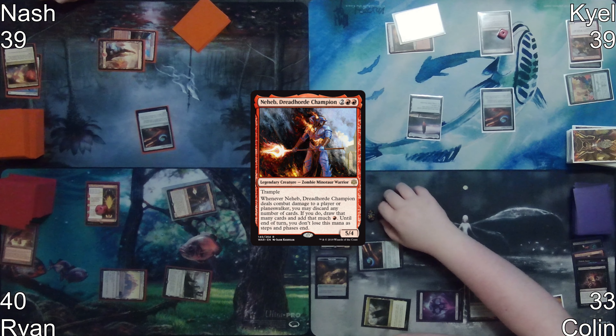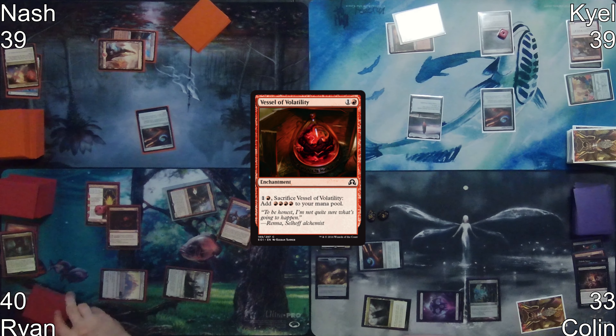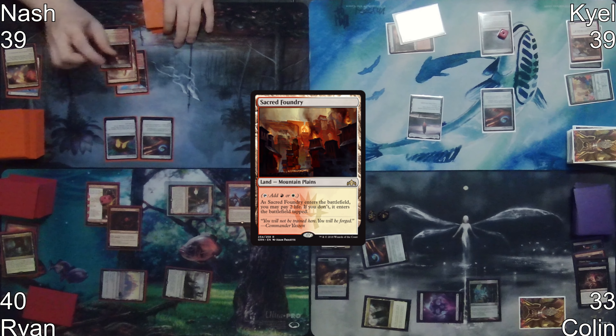On the Neheb attack trigger, Ryan discards five cards, making five mana and drawing five cards. On second main phase, he casts Captain Lannery Storm followed by a Vessel of Volatility. On Nash's turn, he casts Mana Crypt, then plays Sacred Foundry as his land for turn, shocking it in for two, then casts Cavalier of Flames and passes.